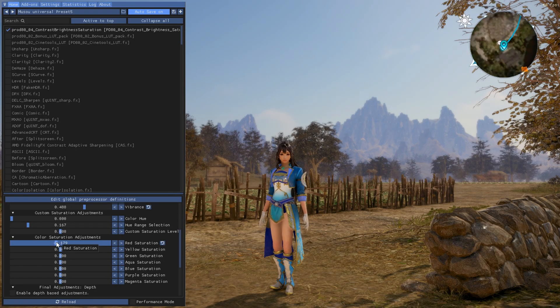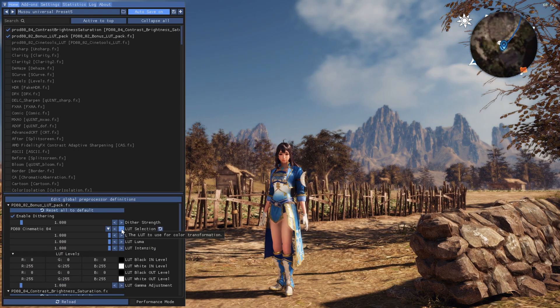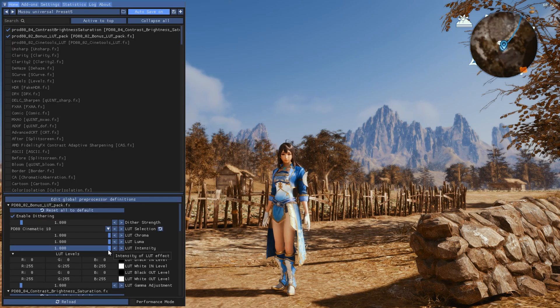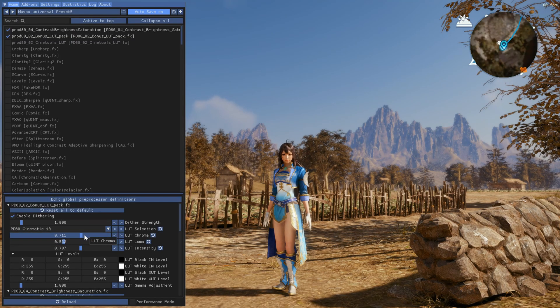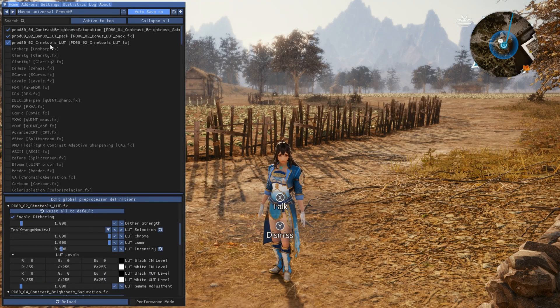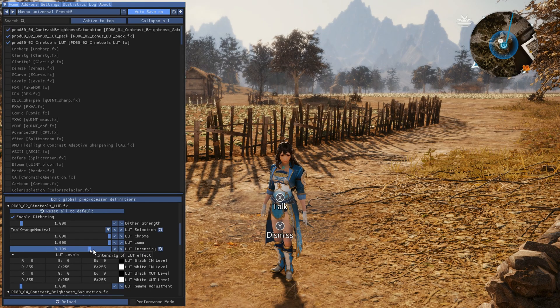Those color controls help you find the sweet spot. After that, I like to use the Bonus LUT pack, which lets you apply cinematic color overlays to your image. There are 50 looks available, and the best choice depends on your own taste and the game's color scheme. Once you pick one, dial back the overall intensity as well as the Chroma and Luma controls — at full strength, these LUTs can be overwhelming, so a subtler blend usually looks better. You can optionally add CineTools LUT on top of that. Stacking a second LUT can create unique combinations you could never reach with basic color sliders, but avoid maxing the intensity.